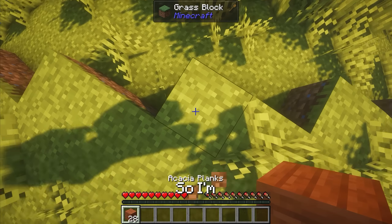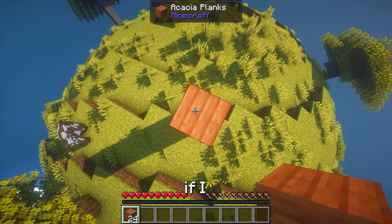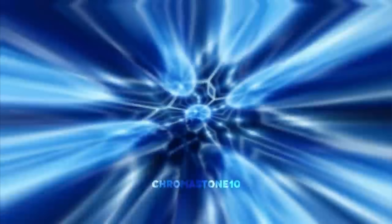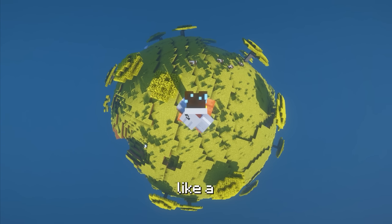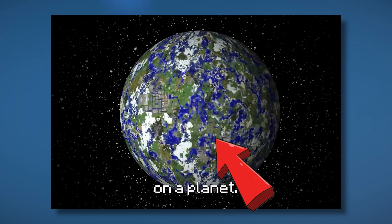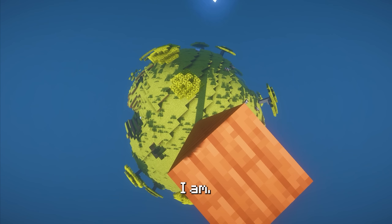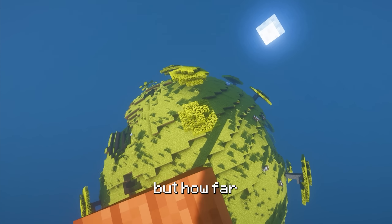I gathered some blocks and I want to see how it looks if I build up. I haven't even tested this out. I'm just going to build up in a random spot and see if I can see like a globe. Yo, this is actually kind of crazy. It just looks like a planet — we're literally just like on a planet.